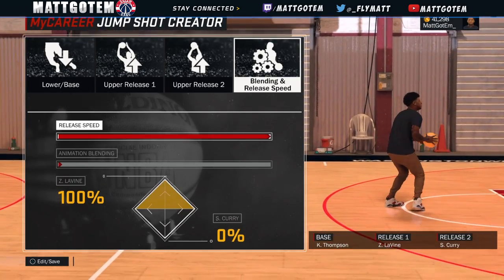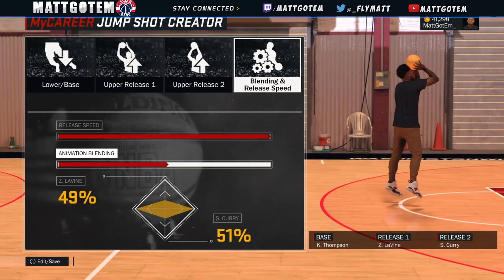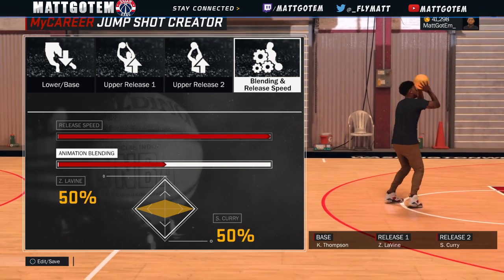The first jump shot I think is money. You got Klay Thompson as the base, release one Zach Levine, and release two Steph Curry. It's a pretty fire jump shot — I use this in the park a lot.